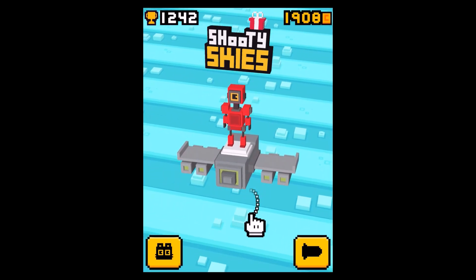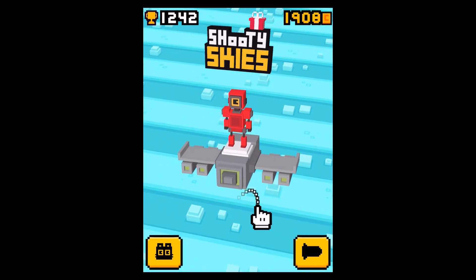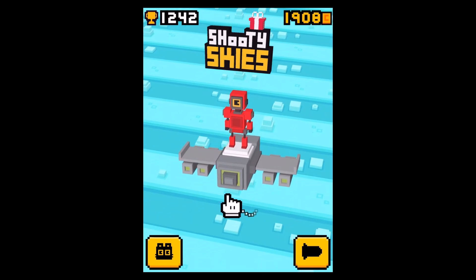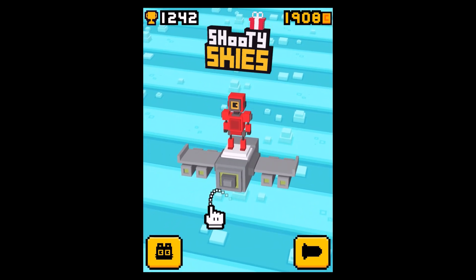Hi guys, and welcome back to my new Shooty Skies video. Today I want to show you how to unlock the second of the four new secret characters from the Christmas update of Shooty Skies. It is called Glazed Ham Solo — a reference to Han Solo. Pretty cool! It's actually my favorite secret character.